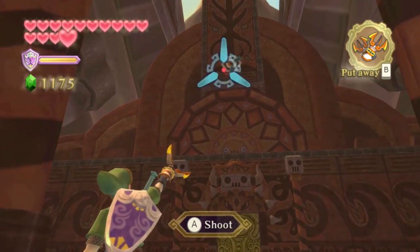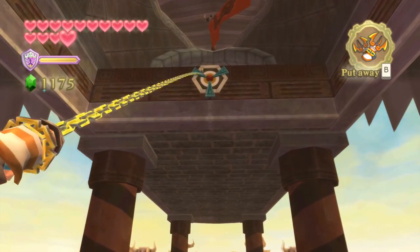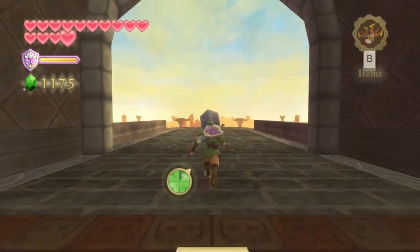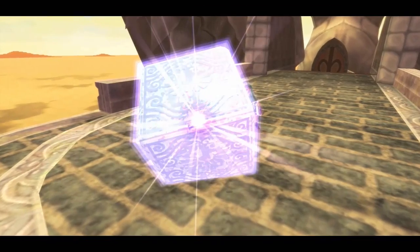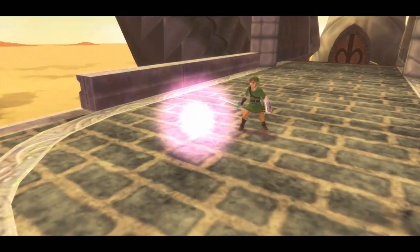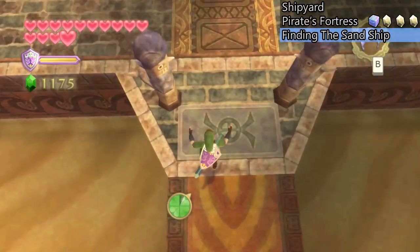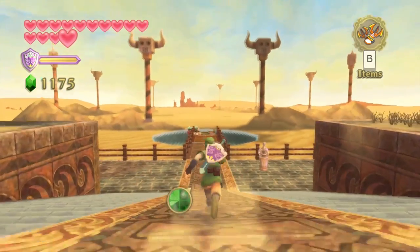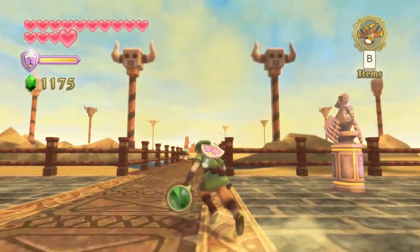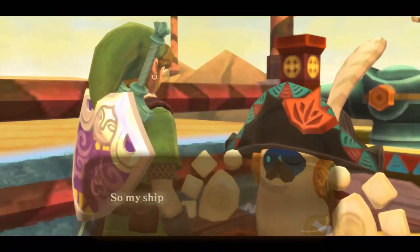Before you leave Pirate Stronghold, turn around. Now that we've opened up the shark mouth, you can see a target above the door we just came out of — clawshot to it, then clawshot around the other side, and this leads to a goddess cube. If you were watching the cutscene when the mouth opened, you'd have noticed this cube. If you've been following along, this should be your 21st cube, and this particular one leads to a piece of heart. Next, return to Skipper's boat to go find the sand ship. It's kind of odd that we went through this whole area and the reward was just the ability to dowse.